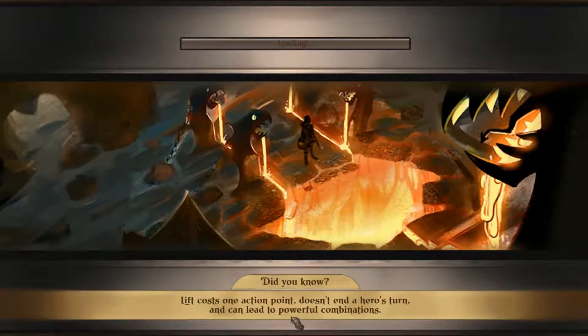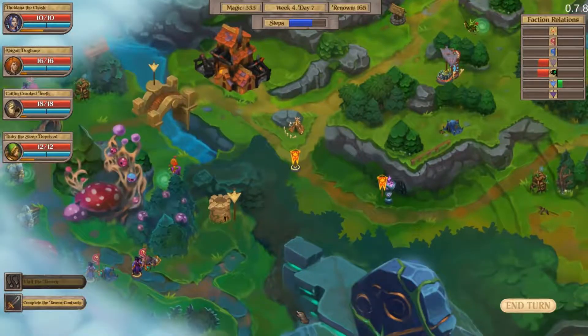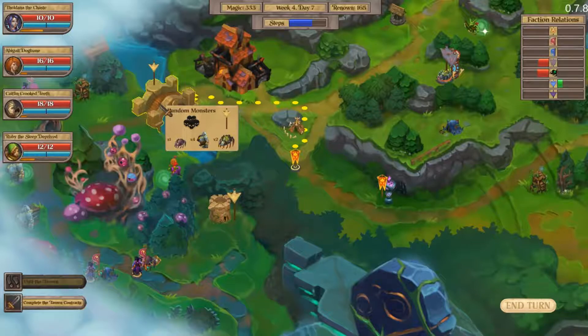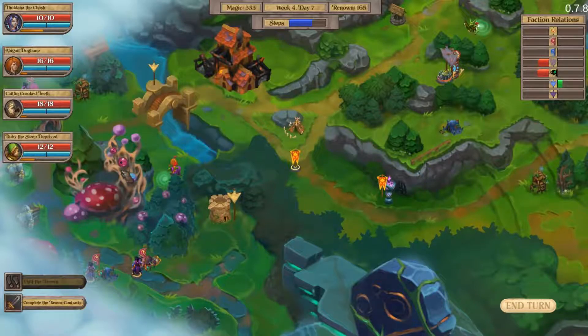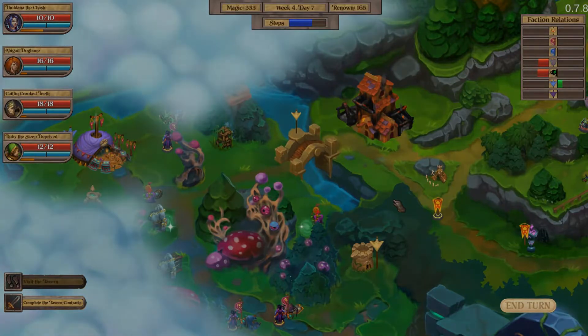Lift costs one action point, doesn't end a hero's turn, and can lead to powerful combinations — certainly can. I think we're going to end the video there, and next time we'll take on the bridge. Over here there's an eye thing I want to see — hopefully it's something we can interact with. There is plenty of challenge on this side it seems. If you enjoyed it please hit that like button, share with a friend or two, and I really hope to see all of you next time. Goodbye.